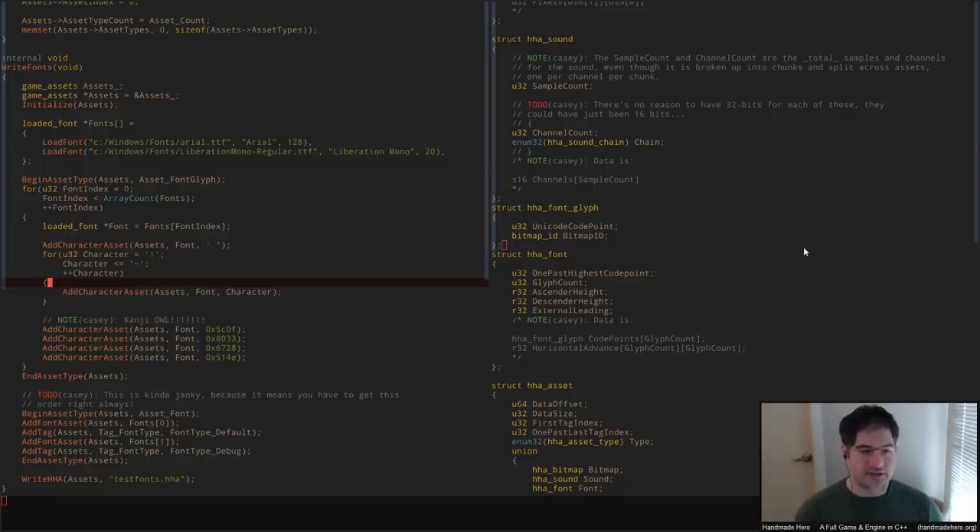You can even see that every year at GDC there are asset pipeline talks — how are there still asset pipeline talks? Because these are very hard problems that people underestimate, and they cause huge headaches for studios when you end up with huge amounts of data and huge amounts of interrelation between assets. Fonts are the place where we will see it most, because they're the assets with the most structure for what we're doing — a very limited version of the kind of pipeline you'd need for something like Red Dead Redemption.